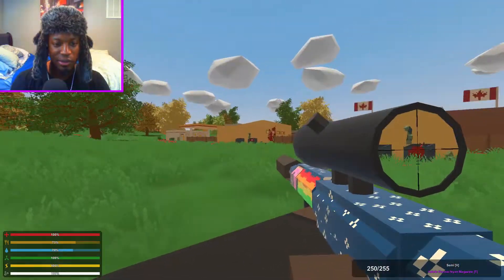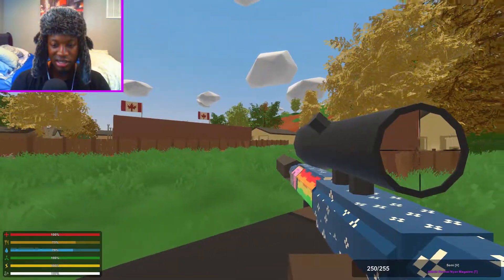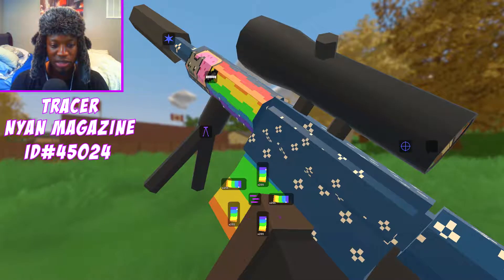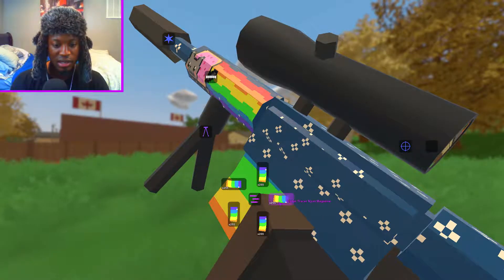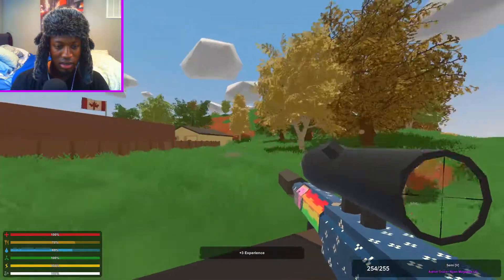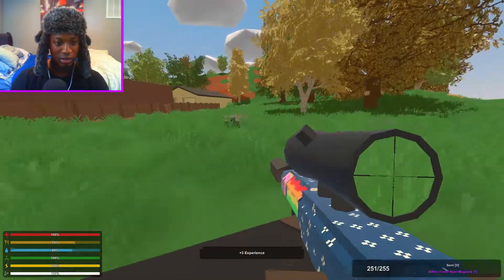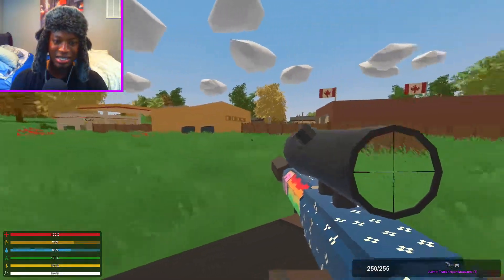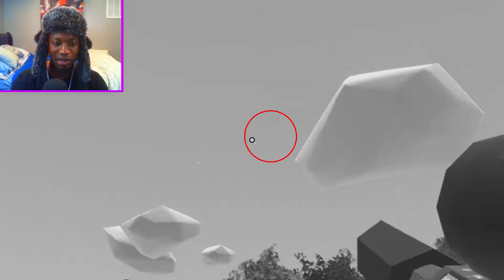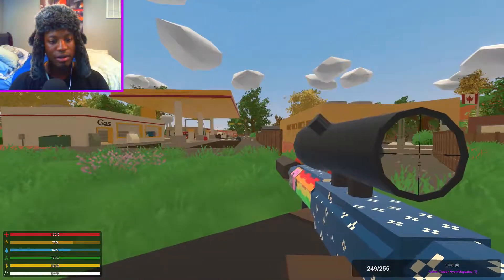Moving on, we have to try the second ammo type — it's a tracer bullet. I'm not really sure what tracer bullets do, but from the sound it seems like it just traces the shot. Let's find out. It didn't really do anything different — it's just a little red trace. I thought it was gonna look like the Halo 2 sniper rifle, but it doesn't.